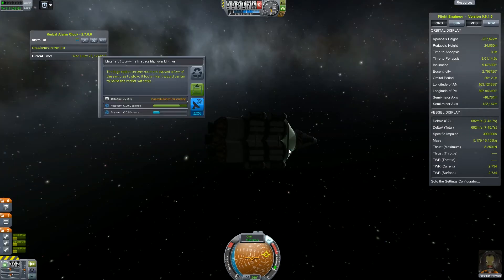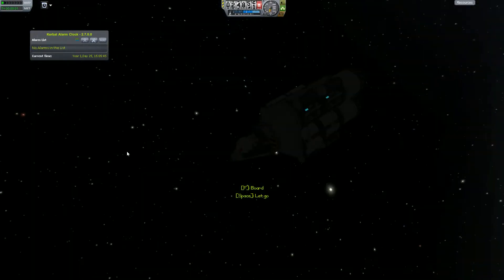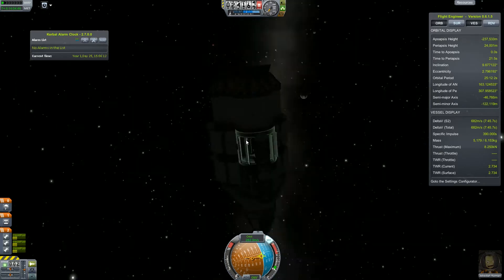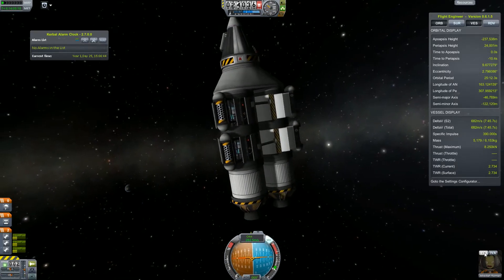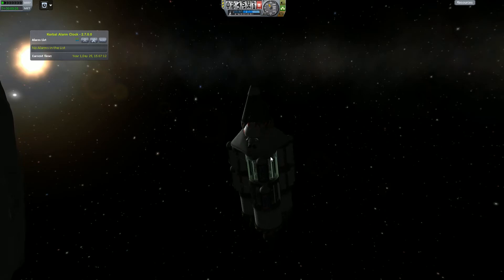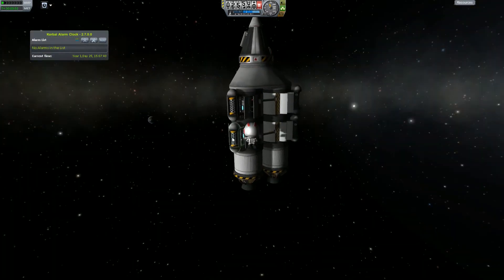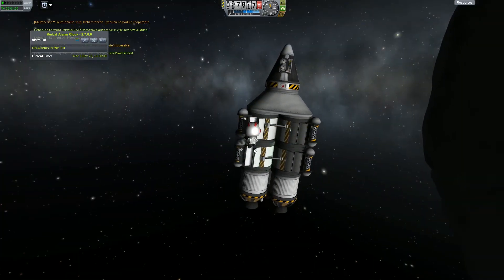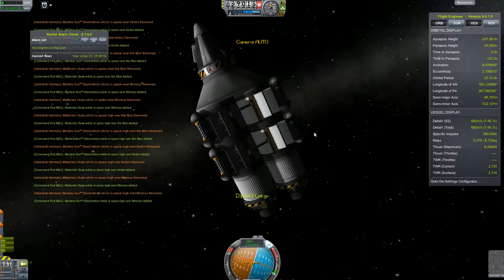Let's lower our periapsis so that we can go and get the lower orbit science, get the high orbit science, time warp, get the low orbit science, and take our Kerbal to grab all the data and move it to the capsule. I think it is happening in Minmus orbit — yes, it is. Let's take Jebediah and ask him to remove all this data. Just like that. And the last set — and move it into the capsule. Done.